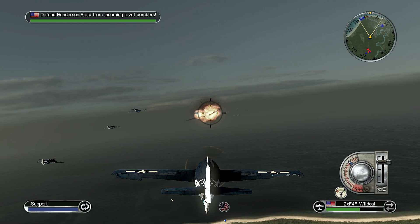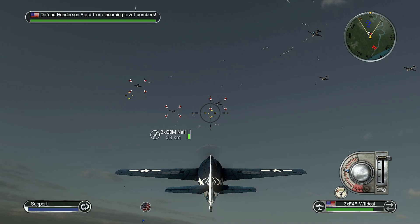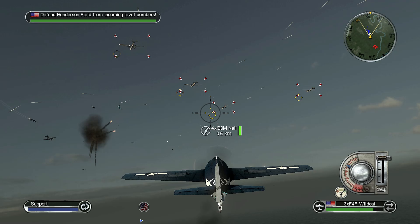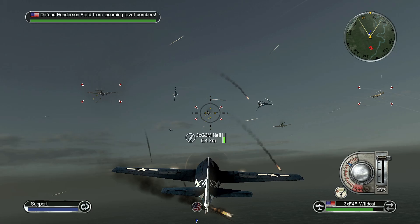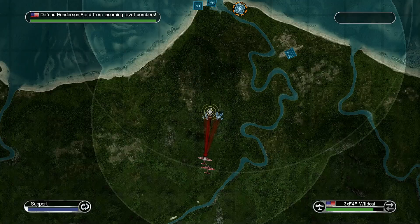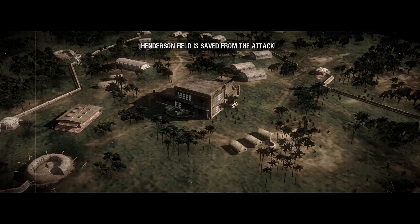Those two groups are dealt with. Let's pop over to the closer group of Wildcats and get some fire off a little earlier. The intercept was successful, bogeys are down. We do have another two groups coming in, and I think we're going to down this last Nail and move over to them ourselves. It does appear all of those are gone, so we're going to change our orders around and get this group over. It says 'saved from attack' — I don't think that's entirely true, we had some Nails left.